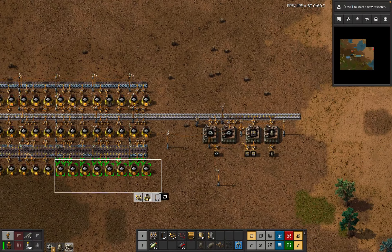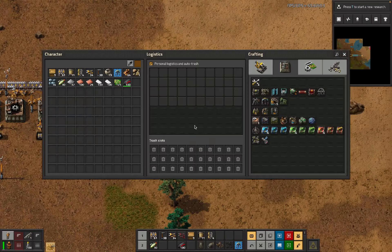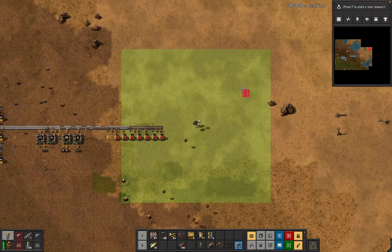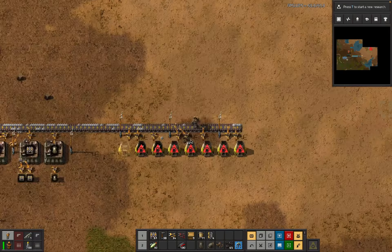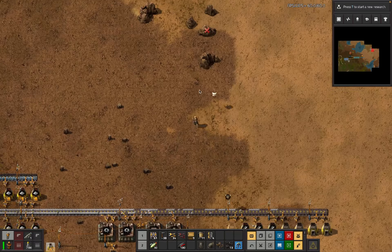We want to be getting on with this stuff. Let's put the steel build like so. And hey, remember when we needed coal? Here are some rocks with some coal. There's a base we've got to deal with just over there as well.